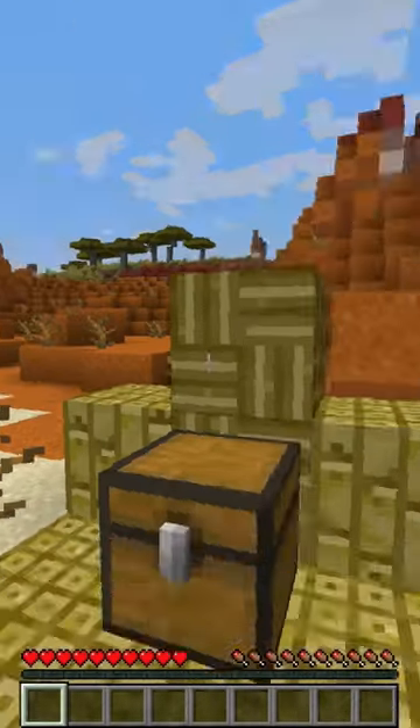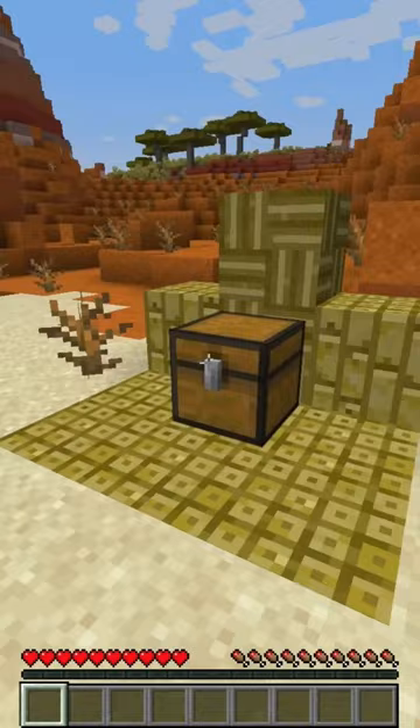Thanks to the help of an amazing datapack by Concept, we can check out Minecraft 1.20's camel a little early. Inside of this shrine, we've got everything that we need right here. The camel, as we can see here — a tall king.